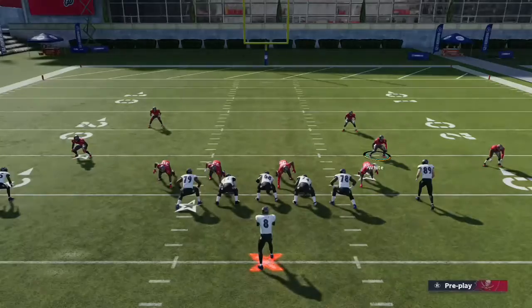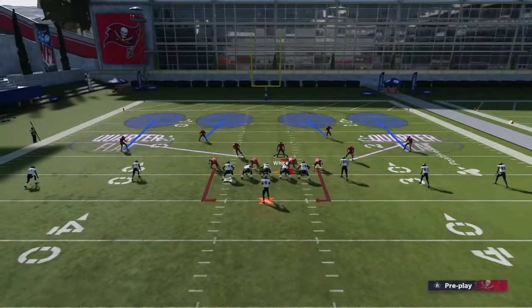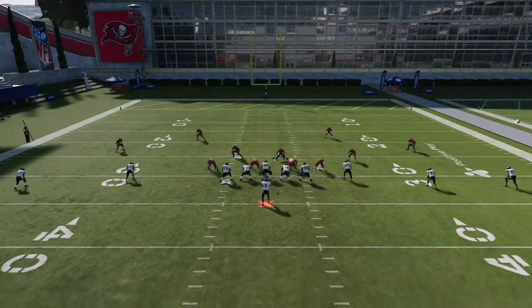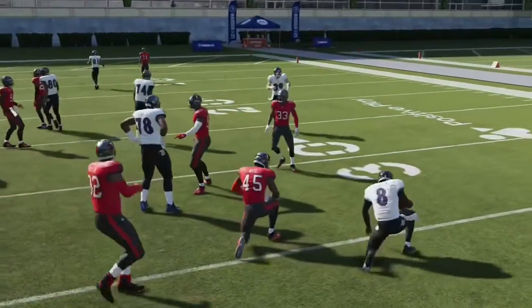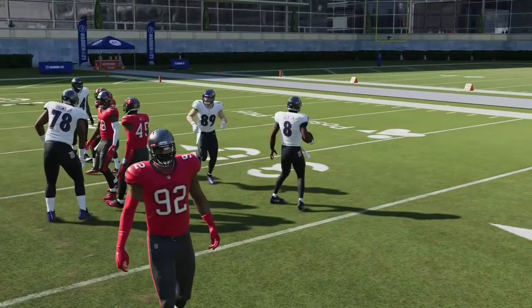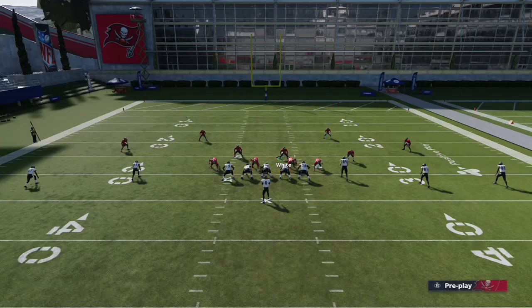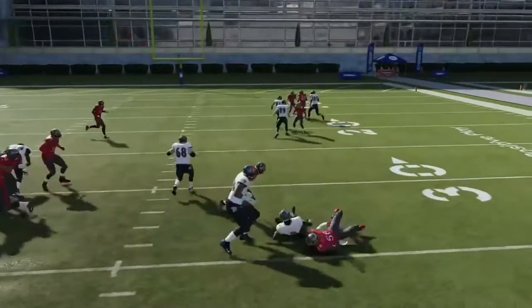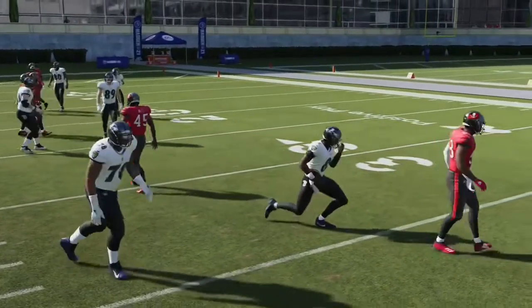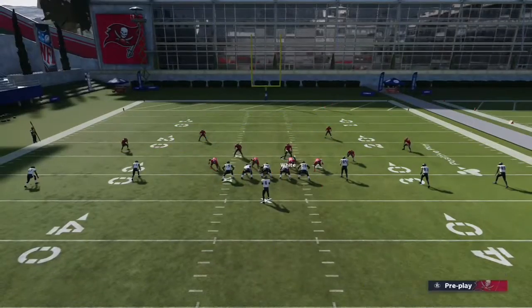Right here we shoot the gap again, or you can just wait on him, but I prefer shooting the gap — it's a better option. Baseline contain, and then we're gonna blitz Devin White to get a faster user rush. Right there we shoot the hole, and if they do the little thing where they pause and stay in the backfield waiting for a hole to open up, that contain is going to gather right there — contain does its job.